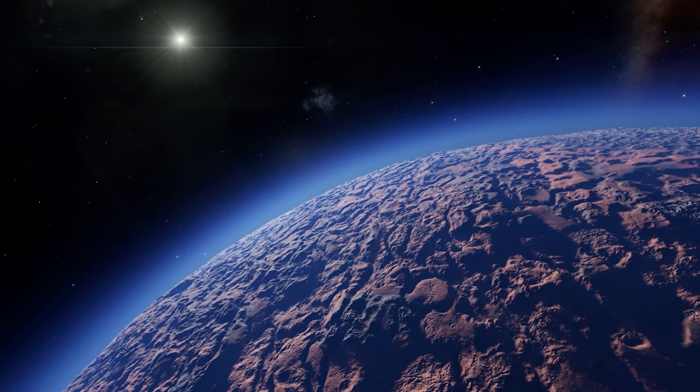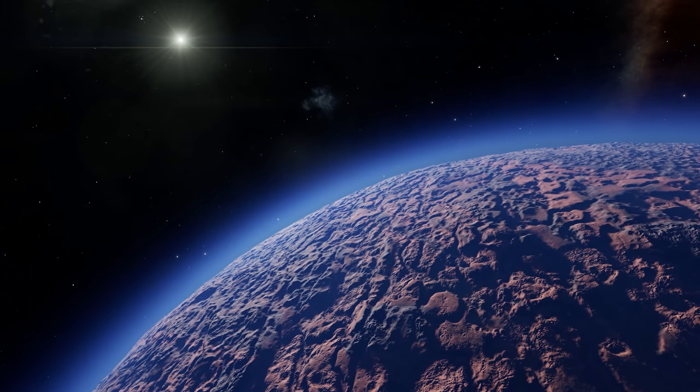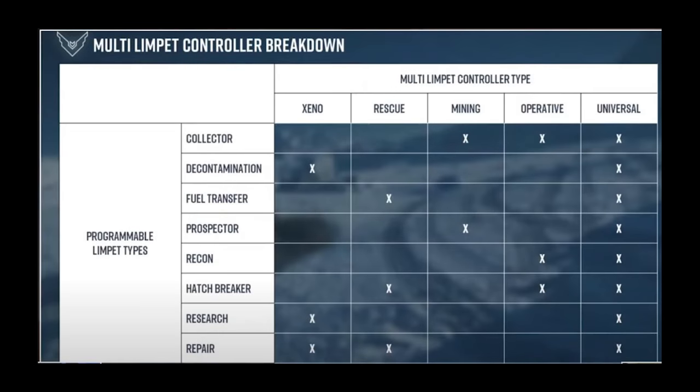The team showed a table of the functions associated with the new role-specific controllers. The Xeno controller can program limpets for decontamination, research, and repair. The Rescue controller can program limpets for fuel, hatch breaking, and repair. The Mining controller can program limpets for collecting and prospecting. The Operative controller can program limpets for collecting, recon, and hatch breaking. And the Universal, which is only available in size 7, can perform all of the functions.